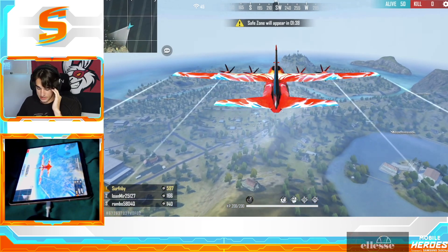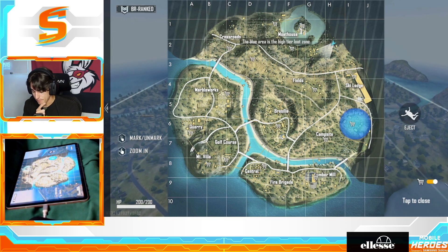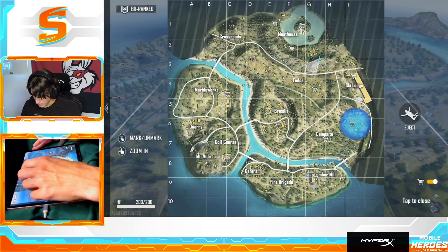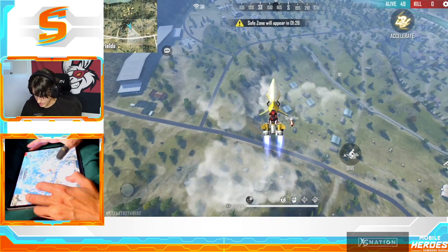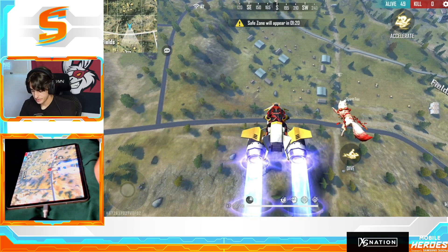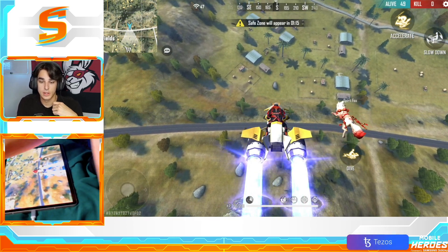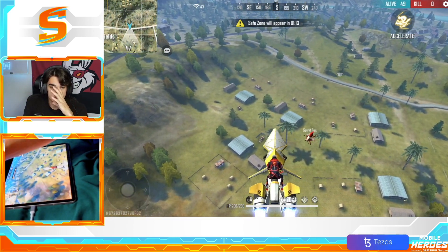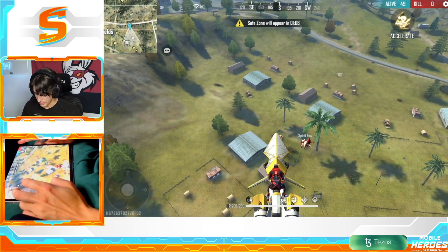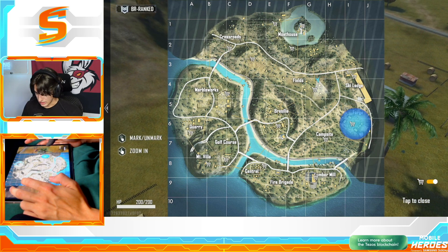Let's get a dub here in ranked — we definitely need to rank up. Where should we land? Let's go to these houses. It's not a named location on the map but we can get some loot and then go get some kills and hopefully pop off.